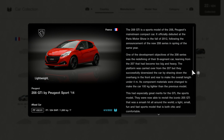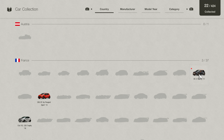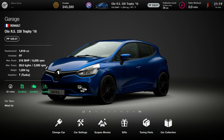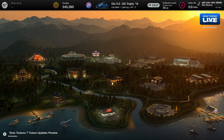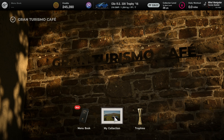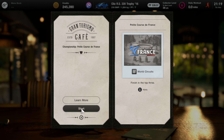Last time out we got the 208 GTI Peugeot and we also got the DS3 racing. So yeah, that's very good. What do we need to do now? Have we not been back to the cafe yet? Maybe not. So let's get our new book — number 12, Championship Petite Course de France.